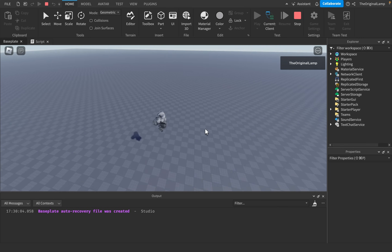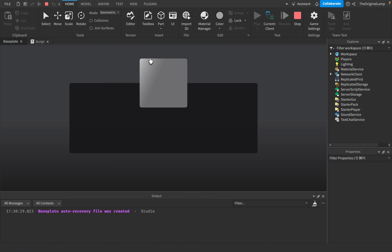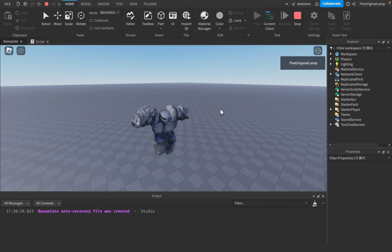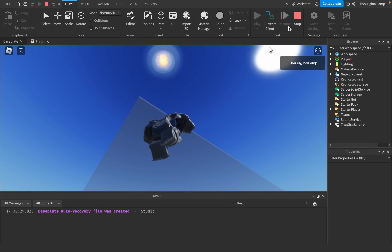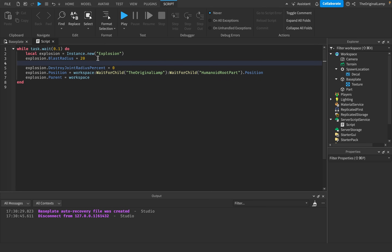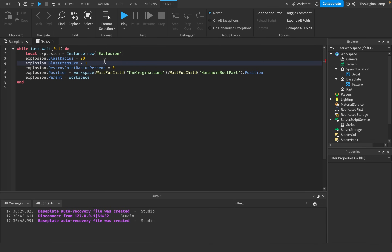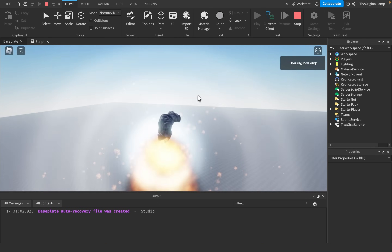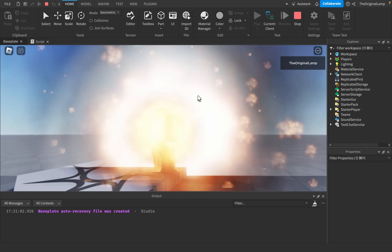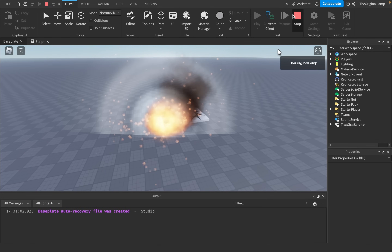I can set the wait to 0.1. The default blast pressure is 500,000 — that's a bit too much. Let's set it to 50,000. It's going to slightly make us jump. How cool is that? Wonderful.